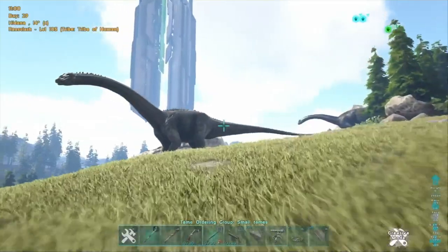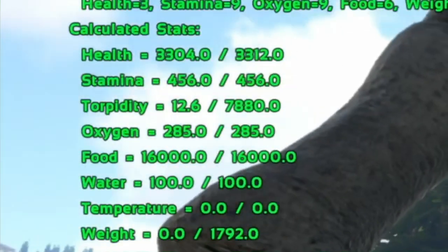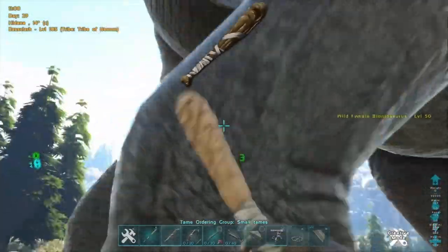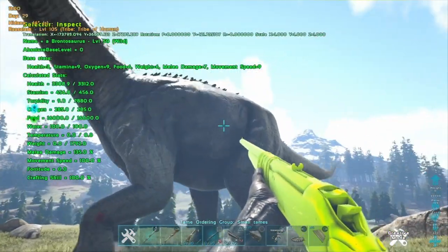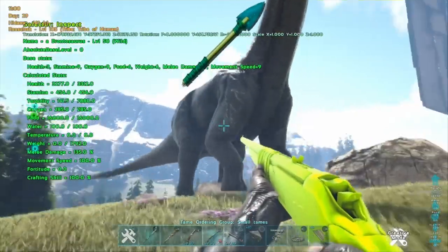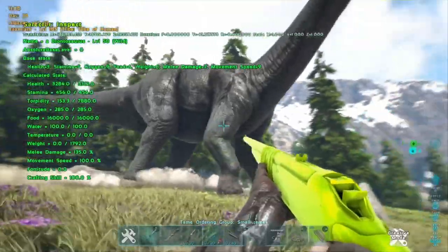Before you can feed them anything, you're going to have to knock them out via a variety of ways. You can attempt to punch by hand, inflicting a small amount of torpor, but you're going to hurt yourself in the process and likely not succeed with anything bigger than a dodo. You can attempt a wooden club, which inflicts around the same amount of torpor but scales with the quality of club you're using. But your first course of action should be getting hold of a crossbow and tranquilizer arrows, inflicting a pretty mean 157 torpor that slowly rises, and again will scale with the quality of your crossbow.